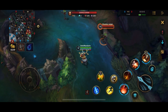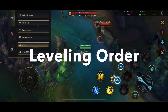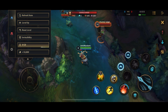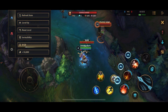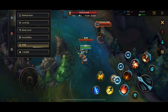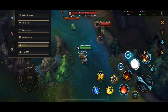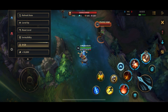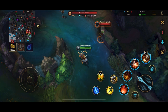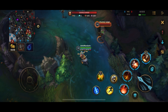I realized I forgot to go over the leveling order. On level one you want to start with Q. Level two, generally you take your E unless you need your W to escape, in which case take W. You max your Q first, take your ultimate whenever available, max your E second, and max your W last. That's it for the Corki basic guide - be sure to tune in for the Corki updated complete guide coming out tomorrow. Thanks for watching, goodbye!